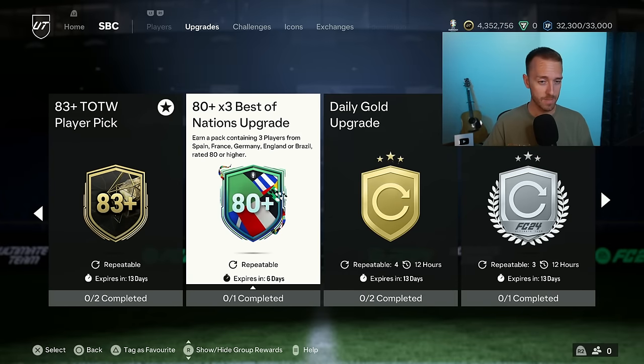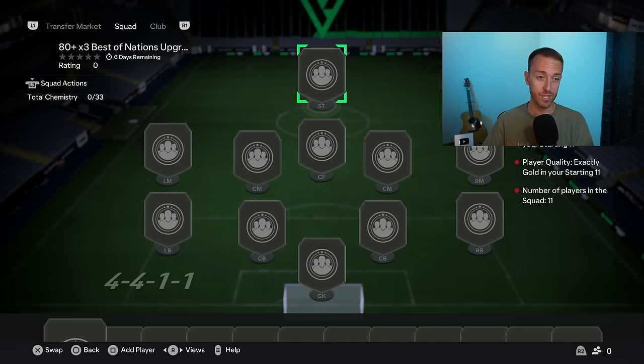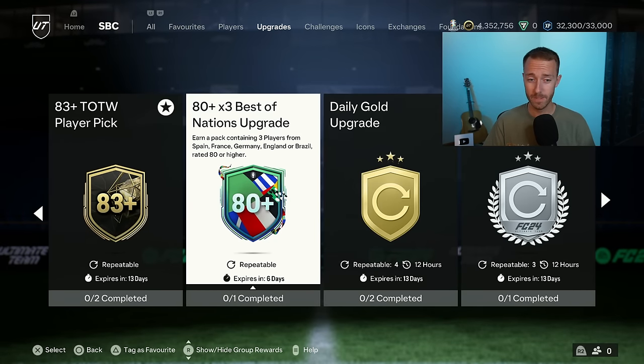We also had the 80-plus-3 best-of-nations upgrade yesterday. If you're having problems with the 81-plus player pick giving you players that you think are decent and the rewards from that aren't making you super happy, try some of these 80-plus times threes. You're going to get more cards, but it's limited to those specific nations: Spain, France, Germany, England, or Brazil.